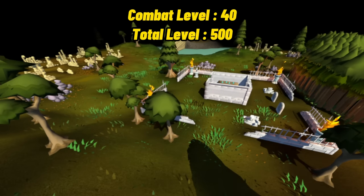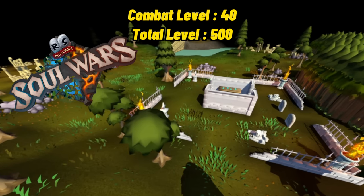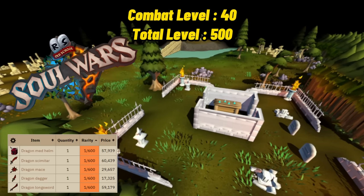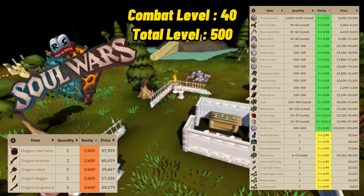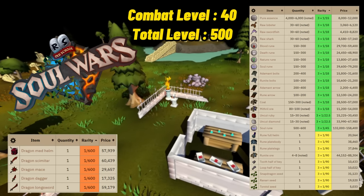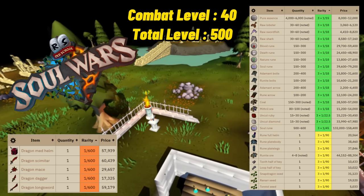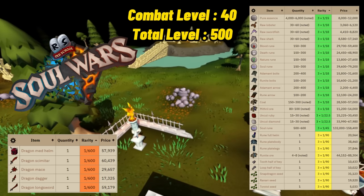Once you're combat level 40 with a total level of 500, I'd definitely recommend doing the Soul Wars minigame. I've done this on all of my Iron Men since Soul Wars came out and it gets you a ton of money. You get a lot of Rune Bolts, a lot of Addy Bolts. There are Clan Chats that do boosting for Soul Wars as well. The drop table is super good especially at that low level, and it will give you enough cash to get you going for quite a while.